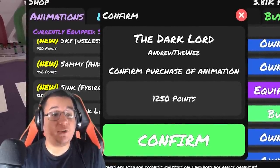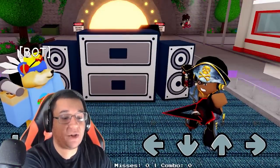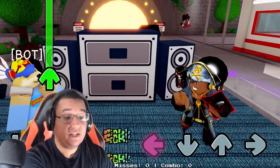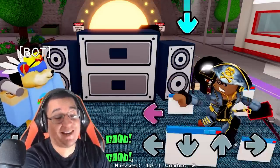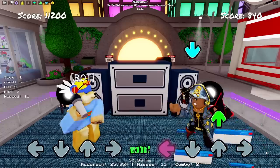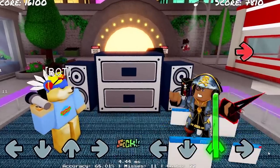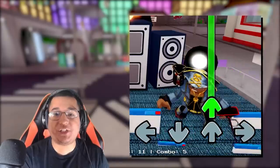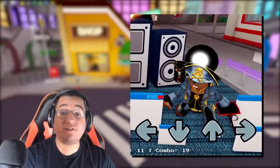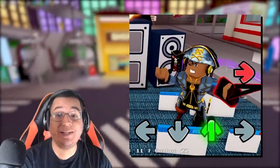We also have the Dark Loader animation for the same amount of points, 1250. This is how it looks on idle — I'm not sure what that is to be honest. Left, down, up, and right as well. You've got window popups over there — that's really cool! It's like you're in charge of a computer virus or something. You're able to spawn up window popups during your inputs, which is absolutely insane.